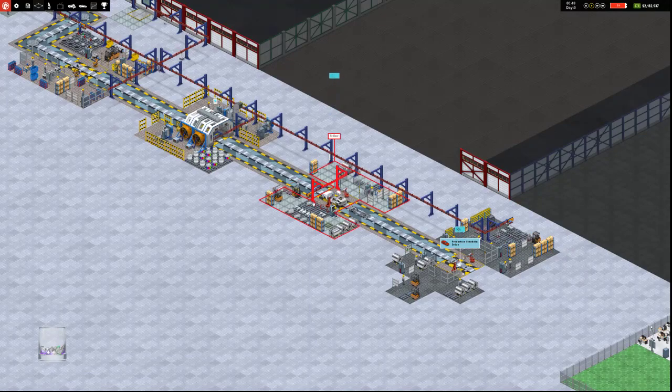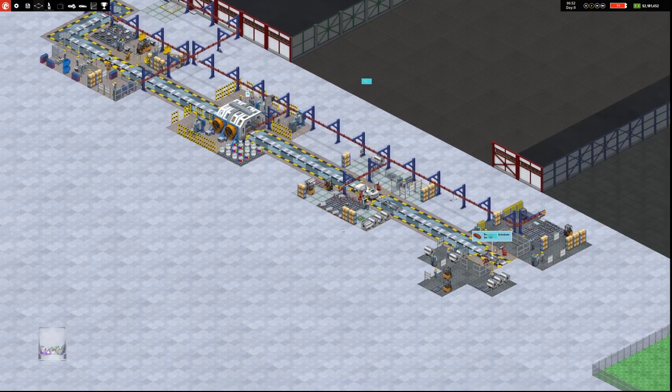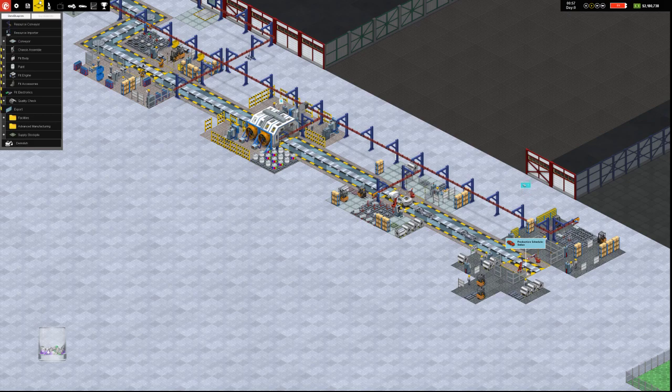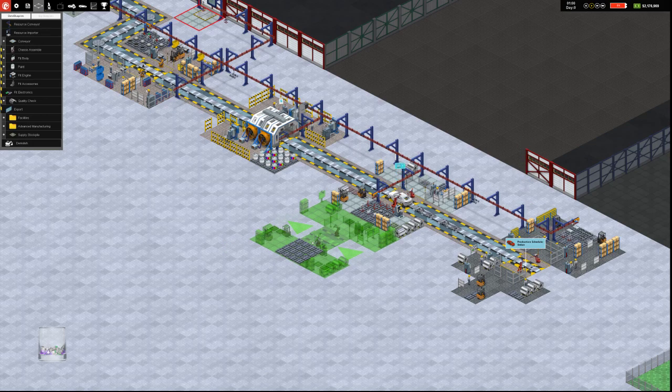We're producing chassis faster than we can fit the body, so the obvious thing is we need to build a second fit body station. Fit body takes 30 minutes per, chassis assembly is 12 minutes. So we're going to put another fit body on here and add conveyors.